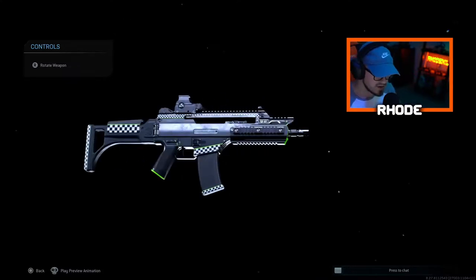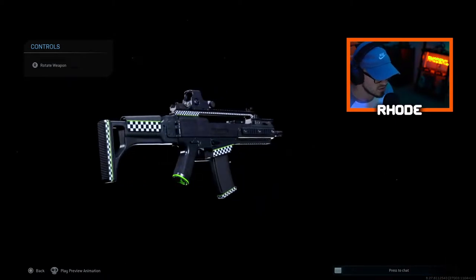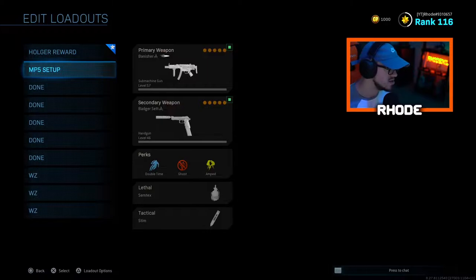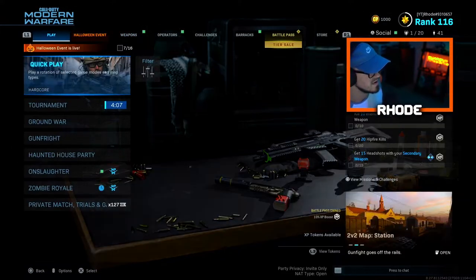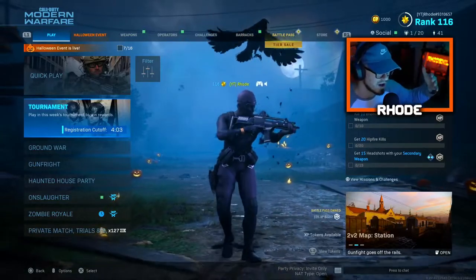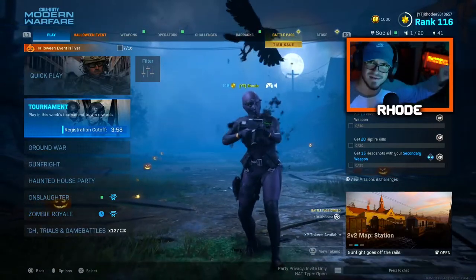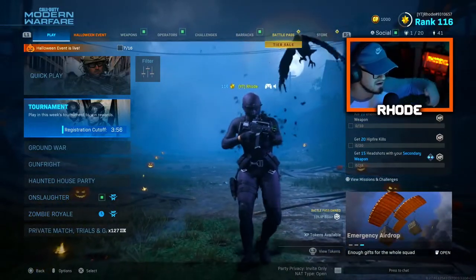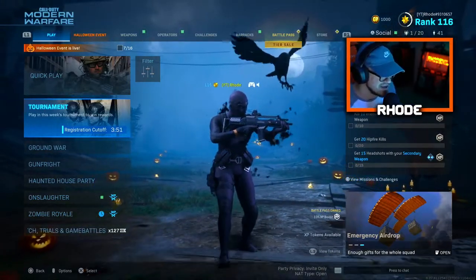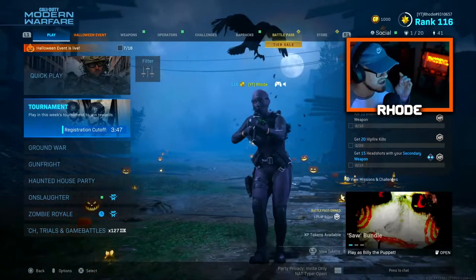I'll have a gameplay with this after this little part right here. This is the Finish Line Holger that you unlock by winning the gunfight tournament. Me and my boy did it on the first try — luckily we won the first match, then the other team had a connection cut out so we went straight to the semi-finals, then we won the semi-finals, finals, and championship.